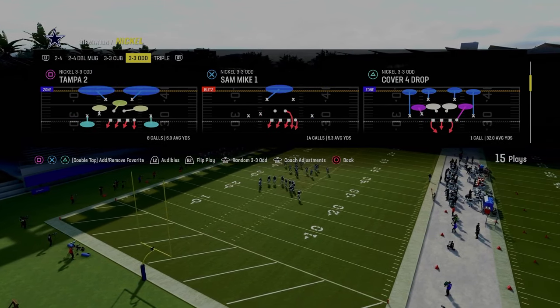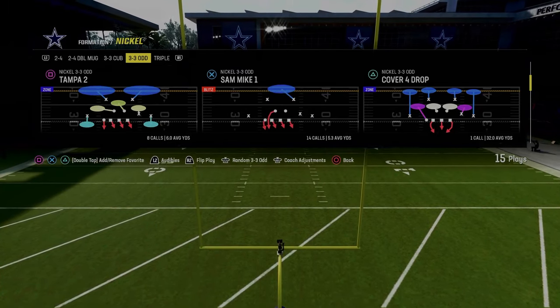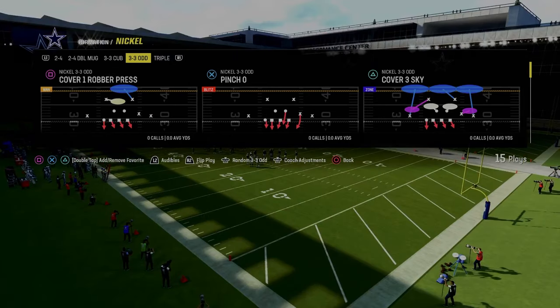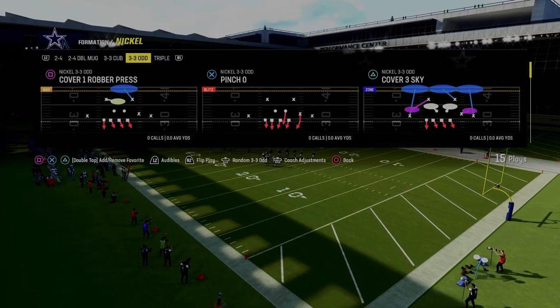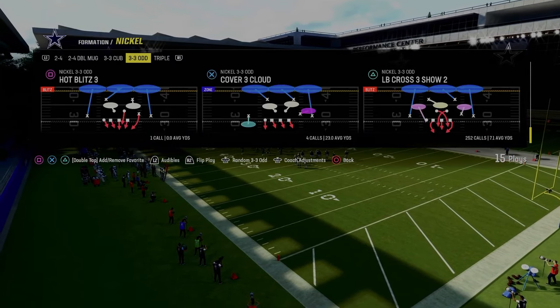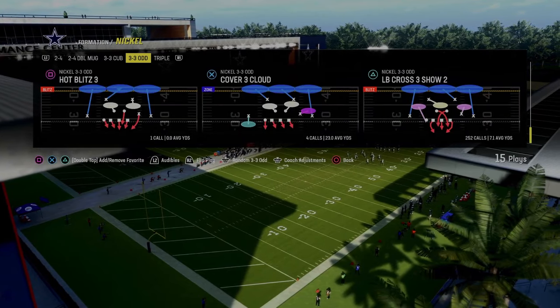So we've turned 3-3-5-odd off and we're going to flip the formation. As you see here, Tampa 2 has this kind of stunting blitz to the right, Cover 3 Sky has this stunting blitz to the right, Cover 1 Robber has this stunting blitz to the right. So hopefully you see all of the main plays in the formation have it, but we're going to specifically focus on Hot Blitz 3.